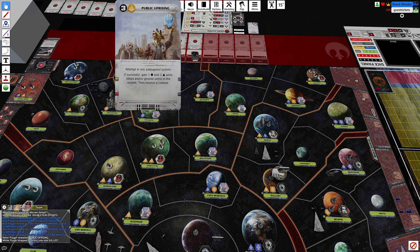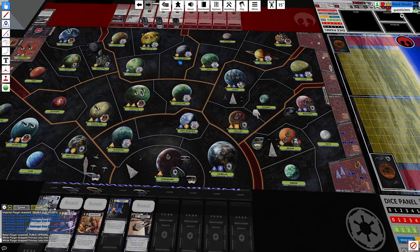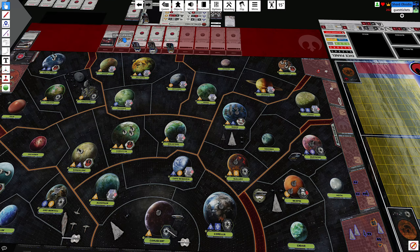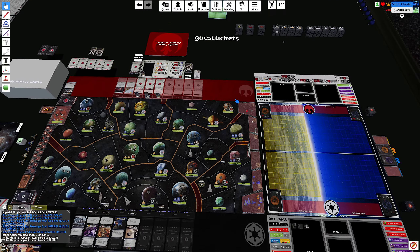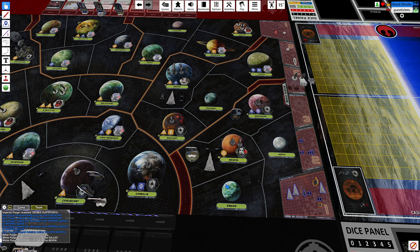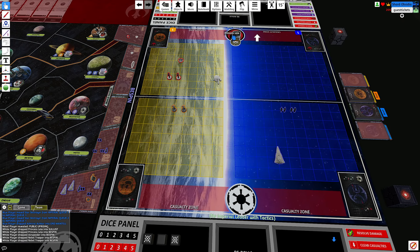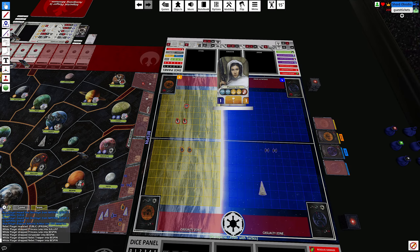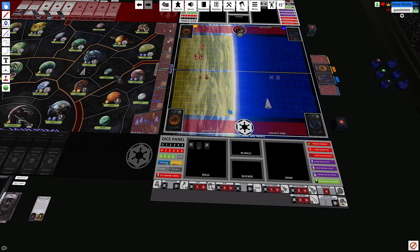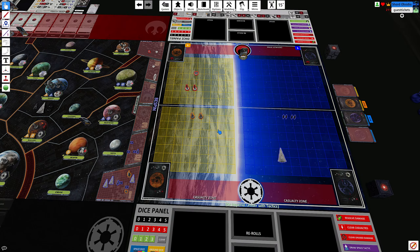Uprising — it's a subjugated system. Attempt in any subjugated system. If successful, gain one circle and two triangles worth of ships and/or ground units. We're probably going to go ground. That's not cool on Bespin. Leia is there, so she gets one card. She may not be the greatest general, but she's got lots of skills.